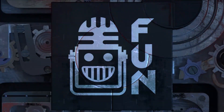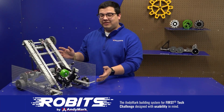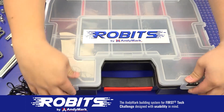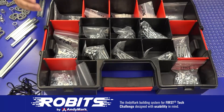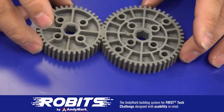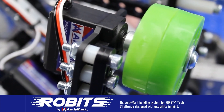This video on First Updates Now is made possible by viewers like you and also the following sponsors. The new Robits system by Animark can reduce complexity and enable robust builds. Parts align to a common one-half inch grid, simplifying construction and allowing alignment of both structure and motion components. Robits enables teams to always have the parts they need to complete a build. Head on over to Animark.com slash Robits to learn more and order today.